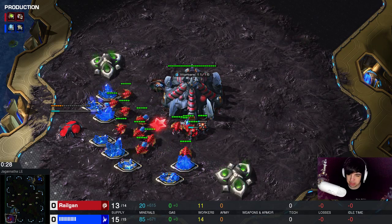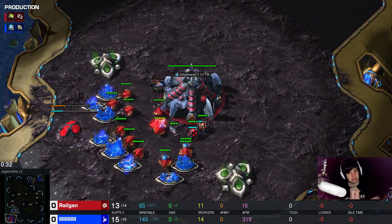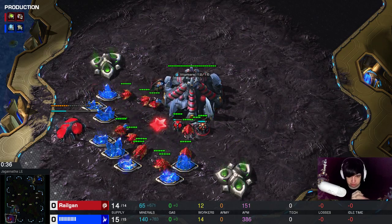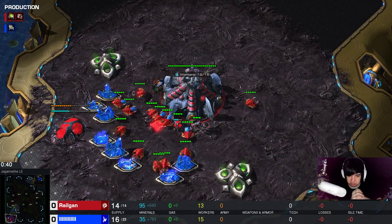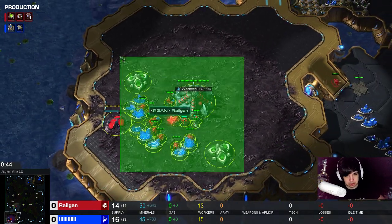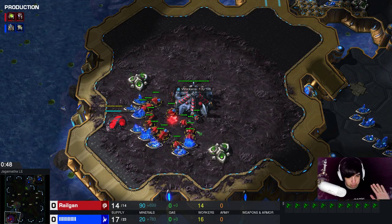I heard somebody say that Bly is playing a 12-pull with a proxy hatch and I was like, well if Bly plays it, it must be good, right? Because Bly is the master of cheese, I'm sure he found a good strategy. So I thought let's give it a shot. Now I have no idea how Bly plays it — I've never seen Bly 12-pull proxy hatch.